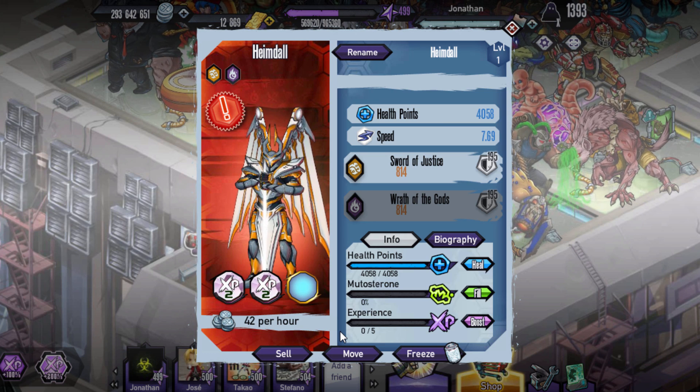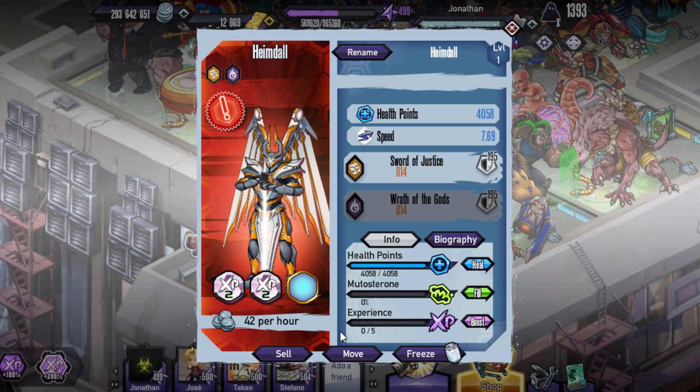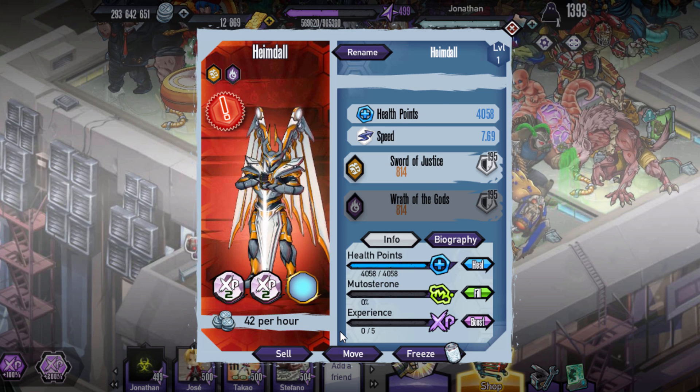Speed is 7.69, Sword of Justice and Wrath of the Gods as the two skills, and Shield as the ability, unfortunately. But pretty good mutant overall. It is usable in PvP and or PvE if you want to use it.